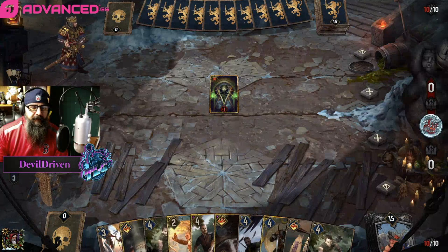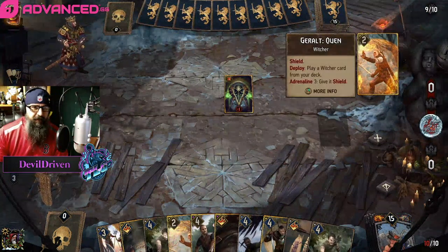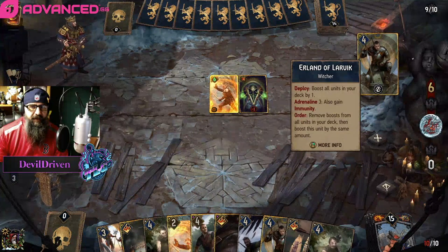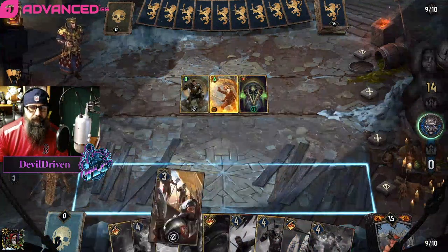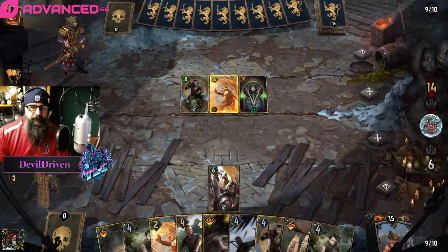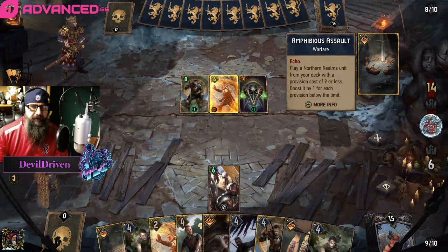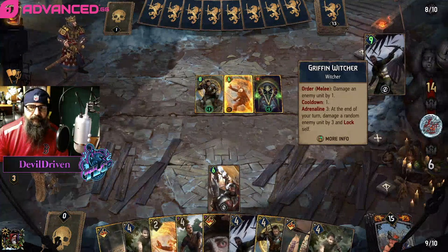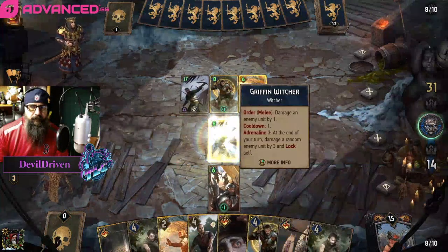We'll start out with the guard. Really — Quen off the bat for what? So he's just taking the carry over now. Then we can go Witcher. So he goes assault into the thing — I would have just did that first.